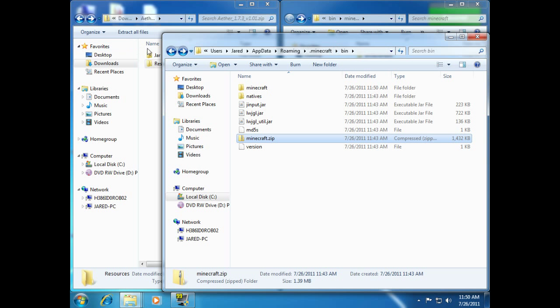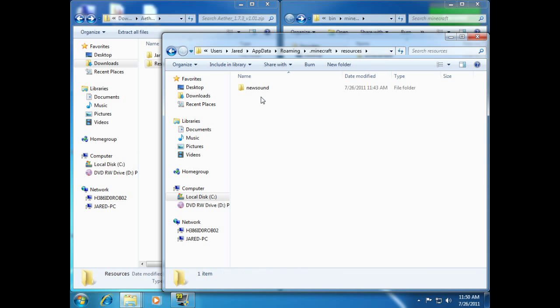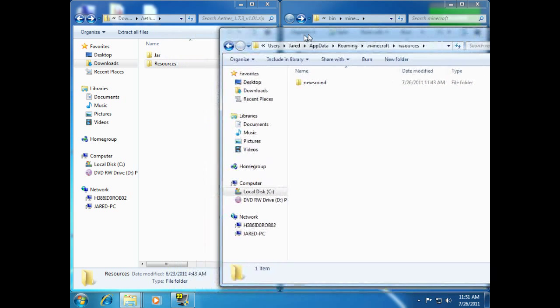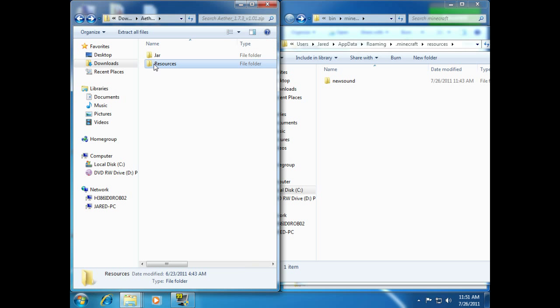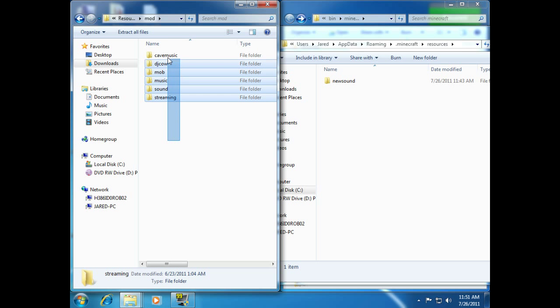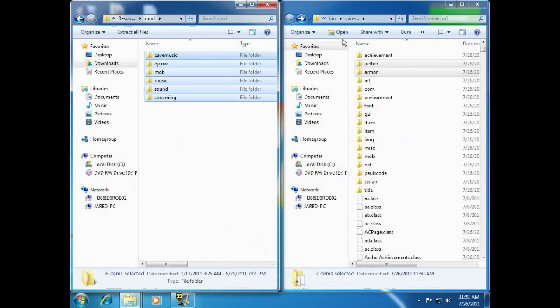You're going to open up that other bin window you have left over, and go back to the .minecraft folder — either click up a folder or click .minecraft up there. And you're going to click and open up the Resources folder. Now that we've opened up the Resources folder, we see in the Aether mod we've got a folder here called Resources. Open that up, and there's a folder called Mod — open that up too. Now you've got all these folders, and you just want to drag and drop them into the Resources folder. We're going to minimize that for now. Now you've installed the Aether mod.